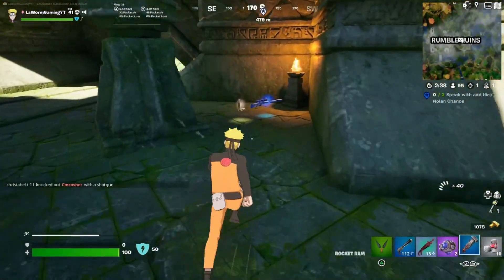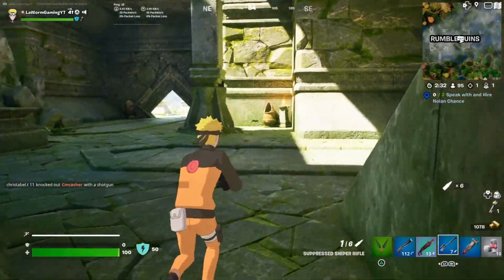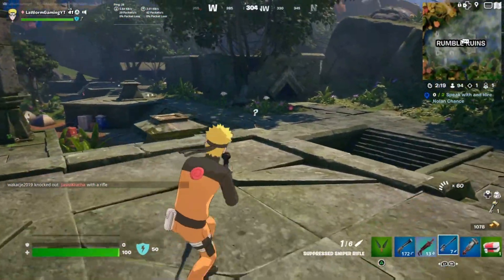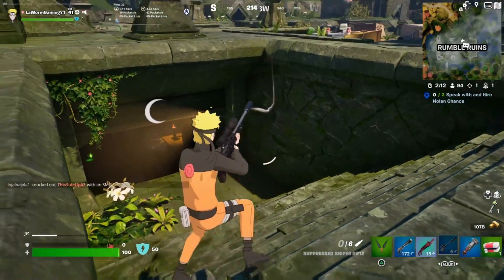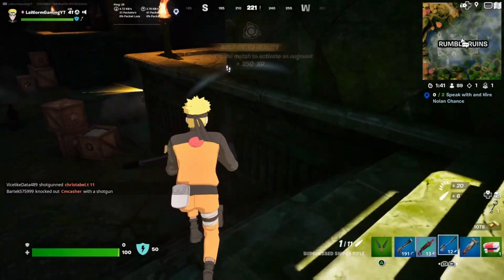I'm now going to show you how to get into the vault in this area. If we get a sniper this will be done a lot easier. Now we're going to head down to the main part and take out a few of the little bots. There are also quite a few cameras, so I suggest using a silencer or some kind of silent weapon to take them out.